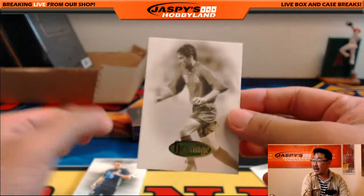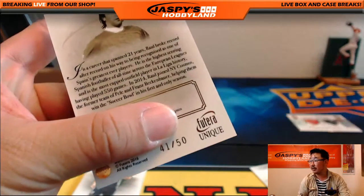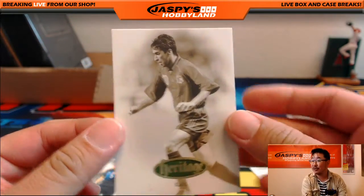Raul — these heritage cards are actually numbered. A lot of the inserts aren't, but this heritage insert is, 41 out of 50 on that. Nice. Letter R going out to Sean W. Nice one, Sean.